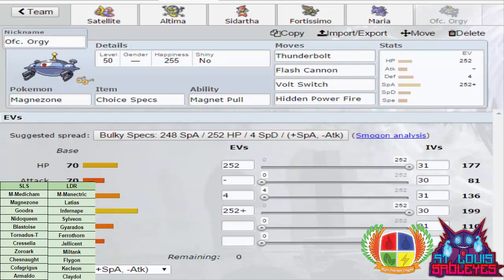Last but not least, the return of Officer — Magnezone — Choice Specs, Magnet Pull, because Ferrothorn is a big concern. That's why we have Choice Specs Magnet Pull with HP Fire, Volt Switch, Flash Cannon, and Thunderbolt — pretty standard set, but it works really well this week. One thing I'm afraid of is Choice Specs Hidden Power Ground Sylveon, which can obliterate Magnezone. I'm also a bit scared of Infernape — it can OHKO me with Flare Blitz — and Honchkrow has a chance to KO me with Superpower.